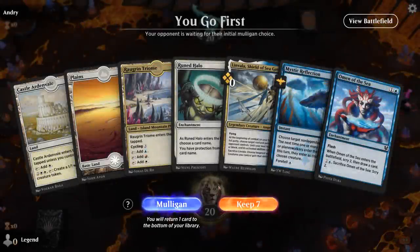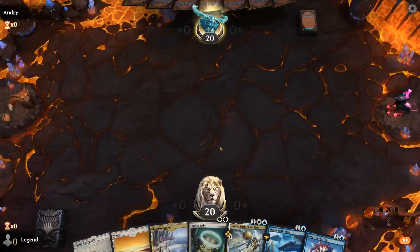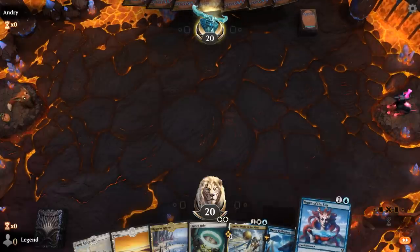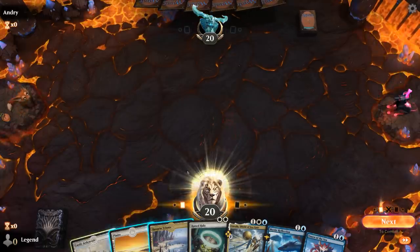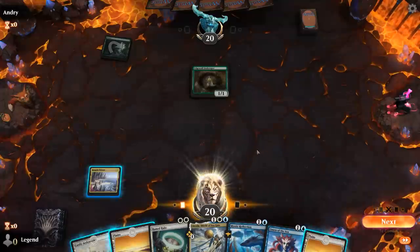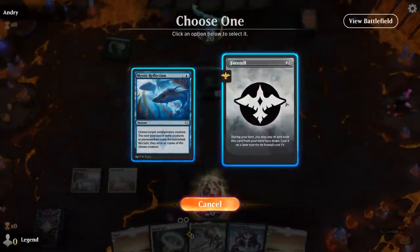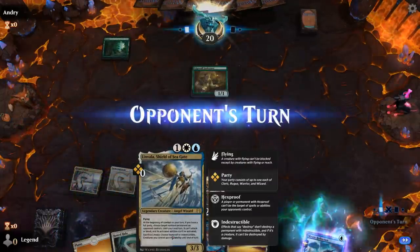We're on the play with Reflection and Omen to dig for Hoplite. Not sure what to name with Halo just yet, but we've got other 2-mana plays in the meantime. Opponent has a turn-one Forest into Edgewall Innkeeper — so an adventure deck. Not going to Runed Halo the Innkeeper, although we might name Lovestruck Beast later. I think we just Foretell Mystic Reflection since we already have a turn-three play lined up.